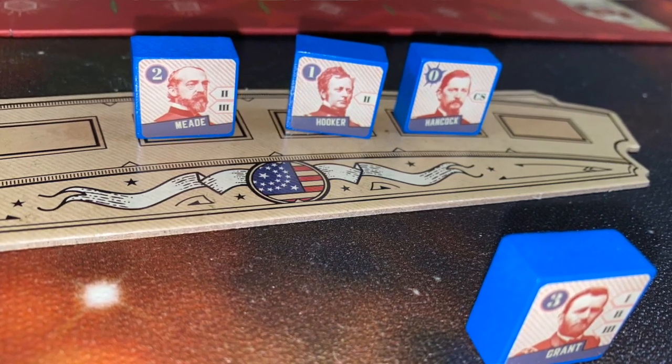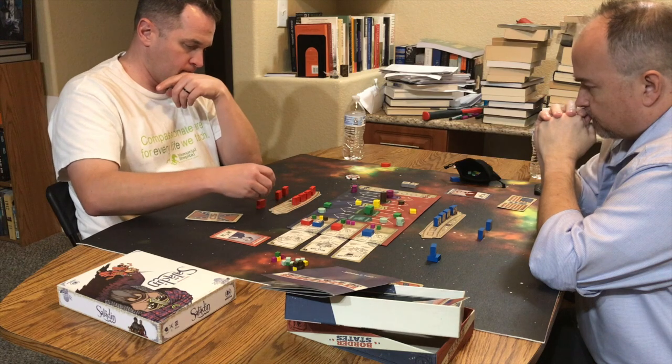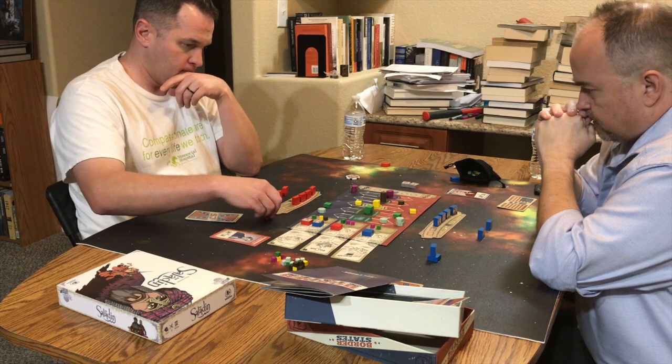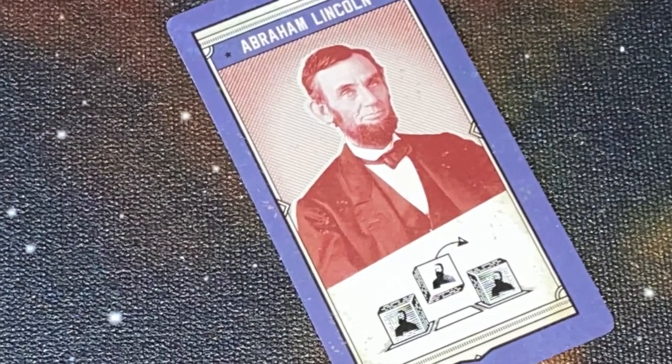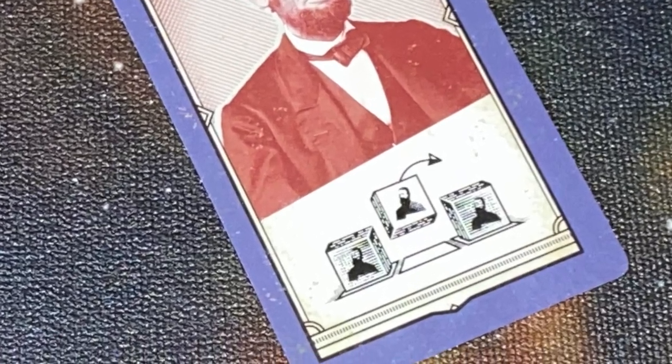Next, you recruit. You've got six generals in an arc in front of you, and you can take generals from either side of the arc — but you can't just take a general from the middle. You have to go from the sides. Now, once per game, you can play your president card, which lets you take a general from anywhere in your arch.